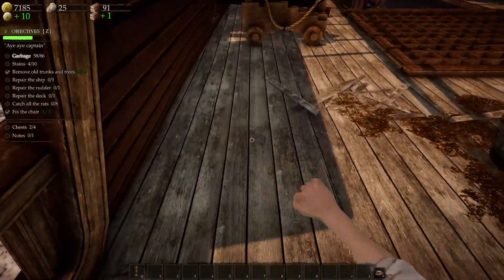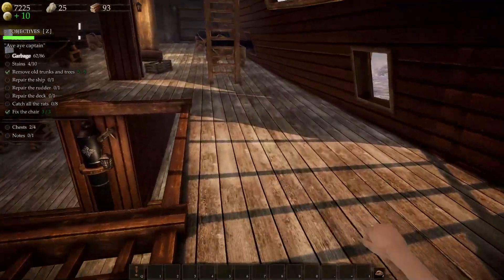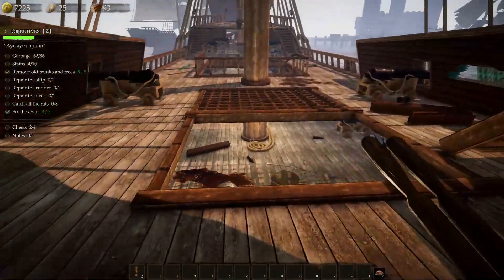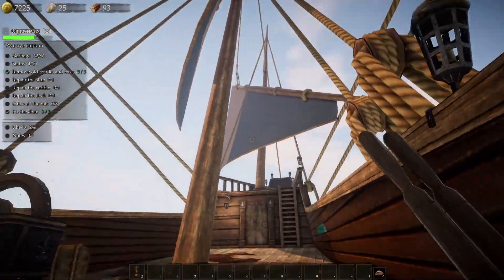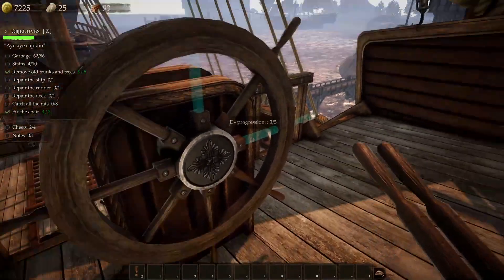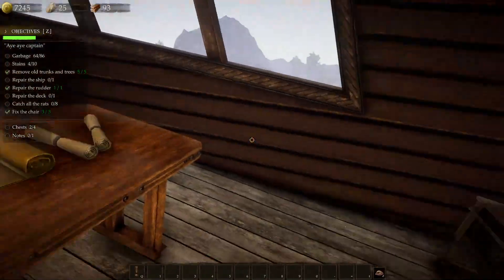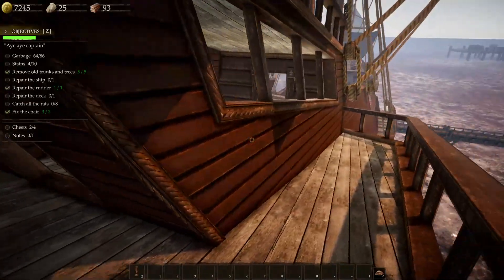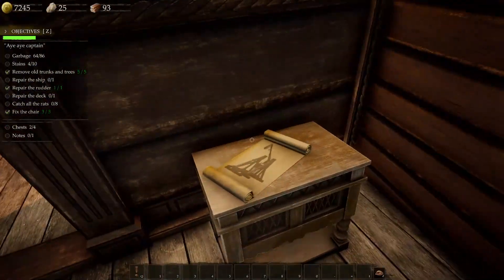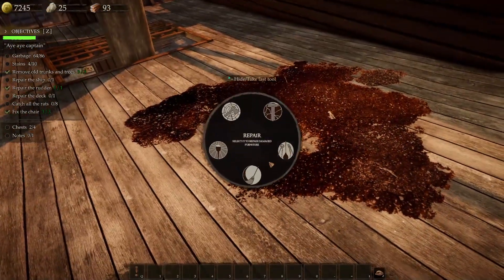Repair the rudder, repair the ship — ay yi yi, ship is a mess. Hello! I assume these go up here. Yep, okay, back to cleaning. This is really... I was kind of expecting treasure to be on these sides but I guess not. Catapult — well let's go ahead and clean this up since we're up here.